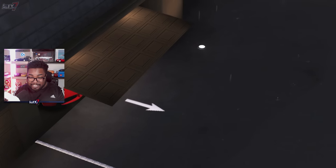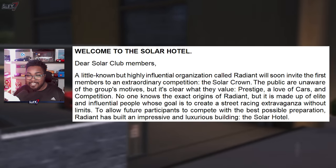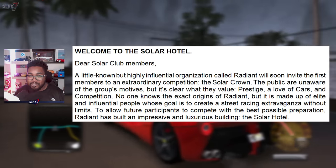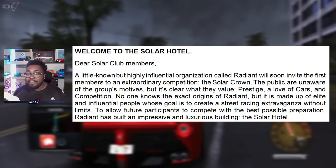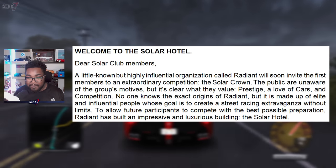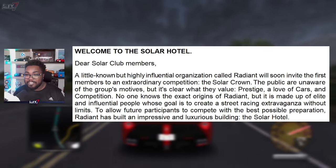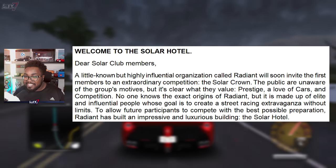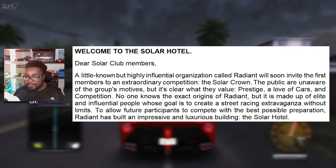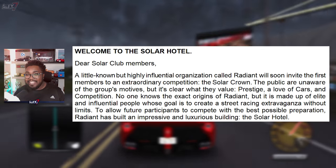Starting off with the first excerpt from the letter. It says: Welcome to the Solar Hotel. Dear Solar Club members, a little known but highly influential organization called Radiant will soon invite the first members to an extraordinary competition — the Solar Crown. The public are unaware of the group's motives, but it's clear what they value: prestige, a love of cars, and competition. No one knows the exact origins of Radiant, but it was made up of elite and influential people whose goal is to create a street racing extravaganza without limits. To allow future participants to compete in the best possible preparation, Radiant has built an impressive and luxurious building — the Solar Hotel.